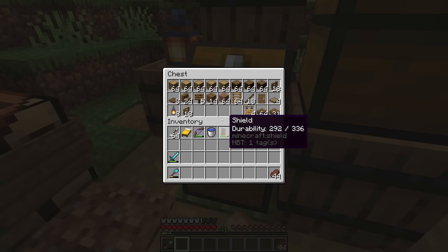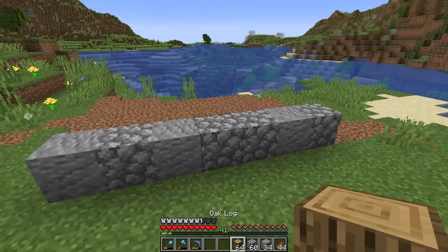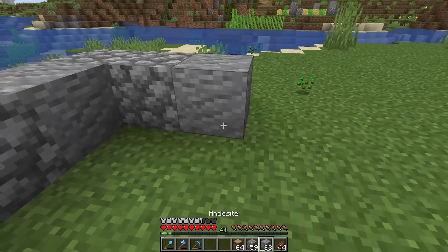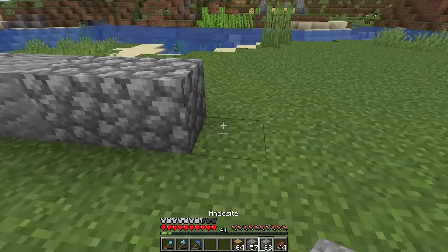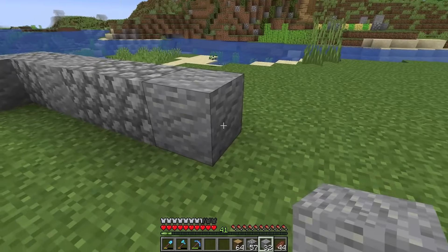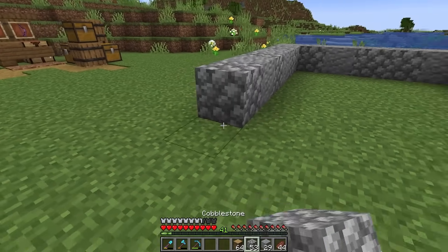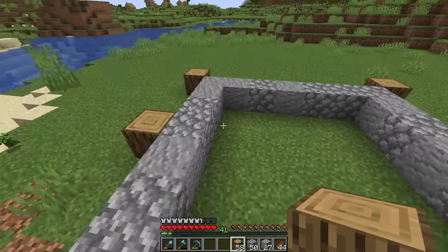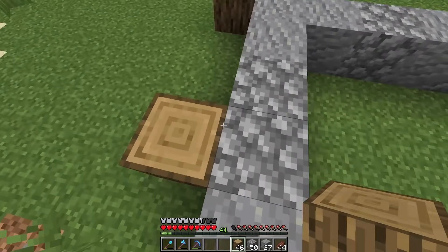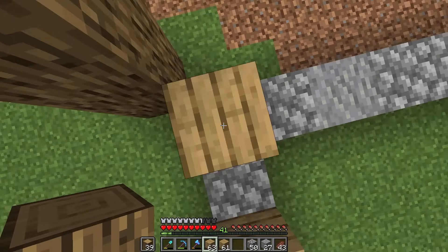This build I'm actually taking from a previous survival world — I just fell in love with the design so much. If you watched episode zero you'll probably get a glimpse of what I'm talking about. This is the foundation — it's going to be very snug. Now let's get these oak pillars built up on the sides like that, and then let's come through and add some walls.